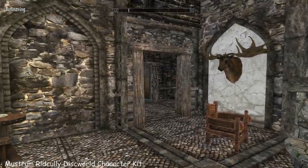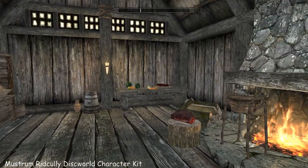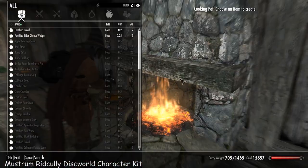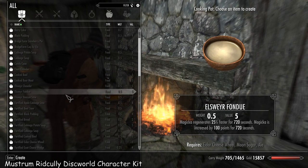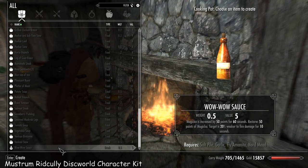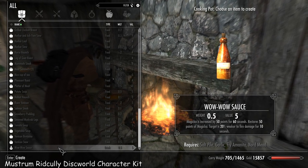She's called Hilda, so off to the left I guess is the servants quarters. There she is. One of the things that comes with this particular mod are new recipes, so you can now find yourself making steak and kidney pie or Wow Wow sauce, which is fun. It gives 50 points of Magicka for a minute, restores 50 points of Magicka, and the target is 20% weaker to fire damage for 10 seconds, so that's okay.